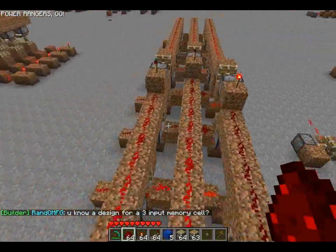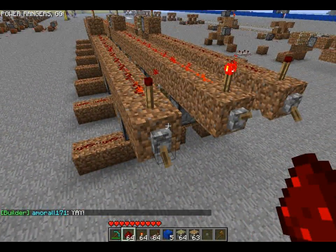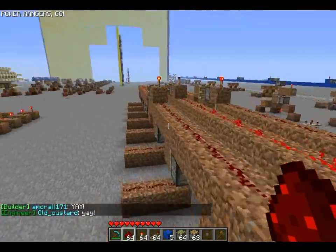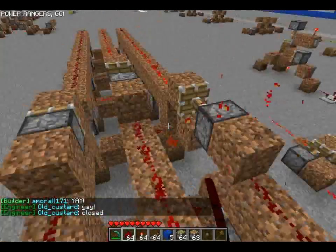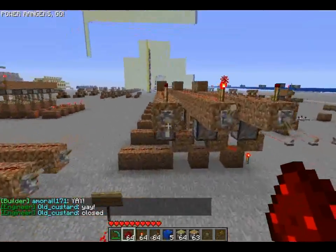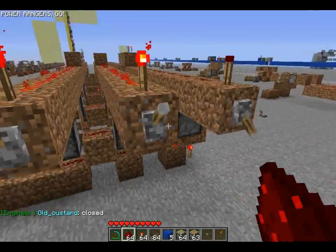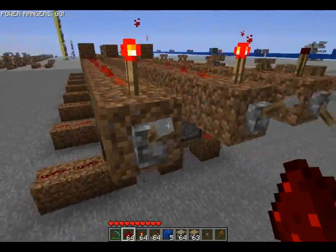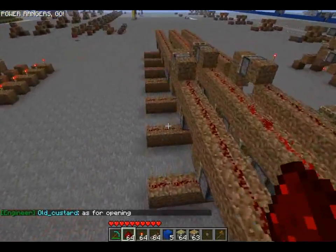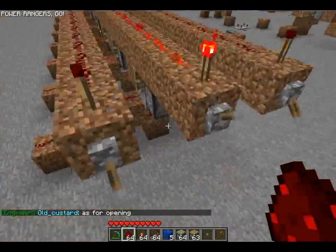Finally, we come to an instant decoder. I'll remove these torches here so it doesn't pulse the output. We've got it set to zero — go to one, see what's in that one. Throw it up a few places. As you can see, it is truly instant — no delay.